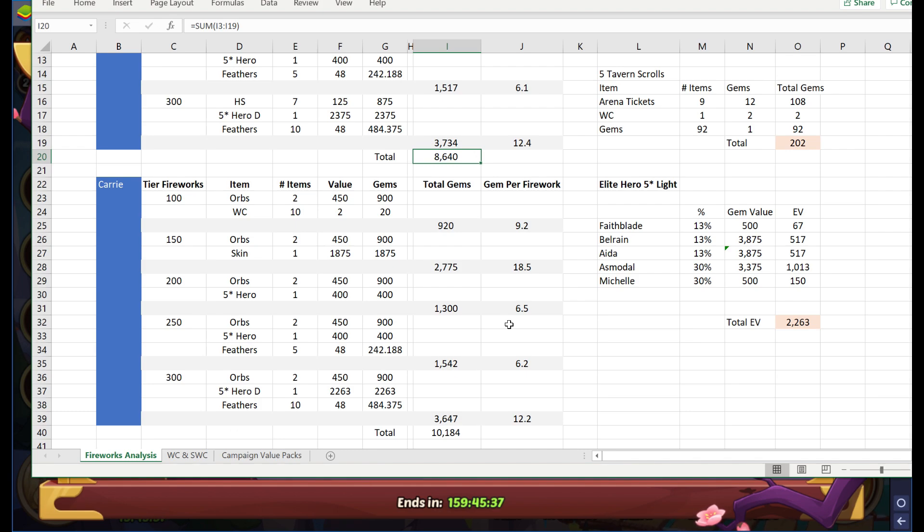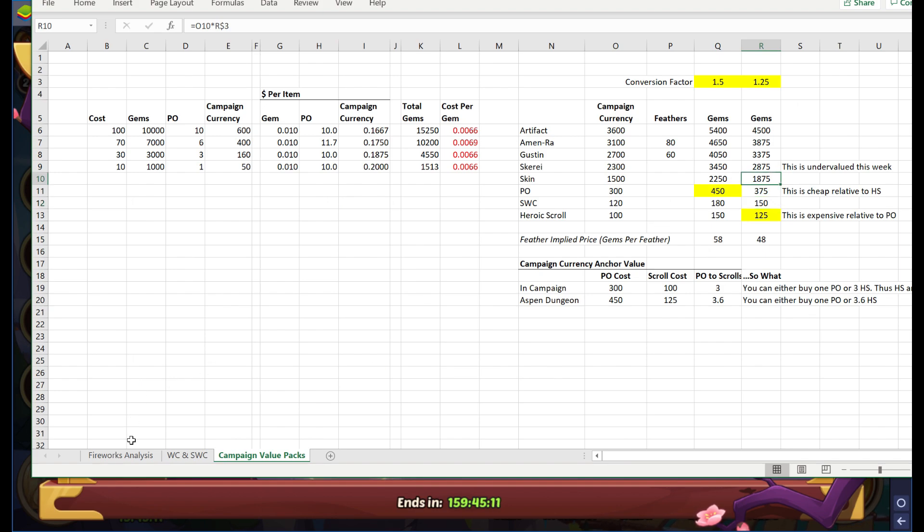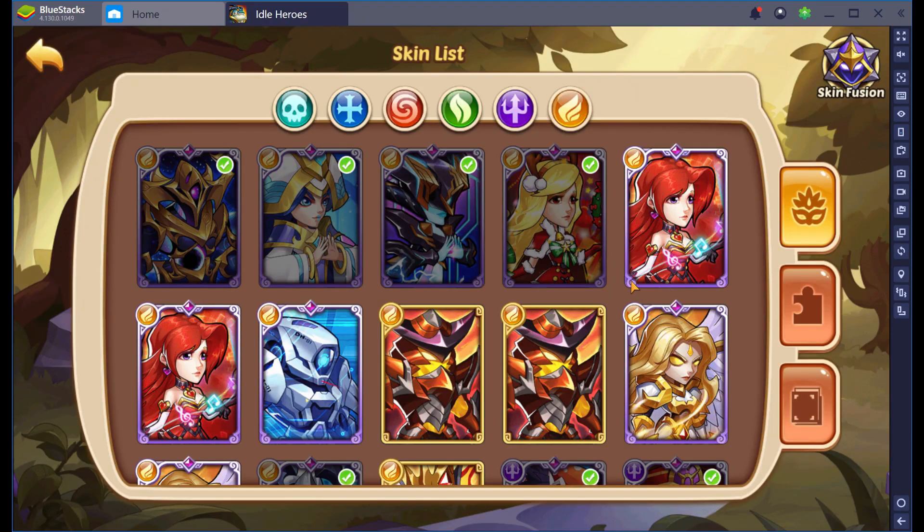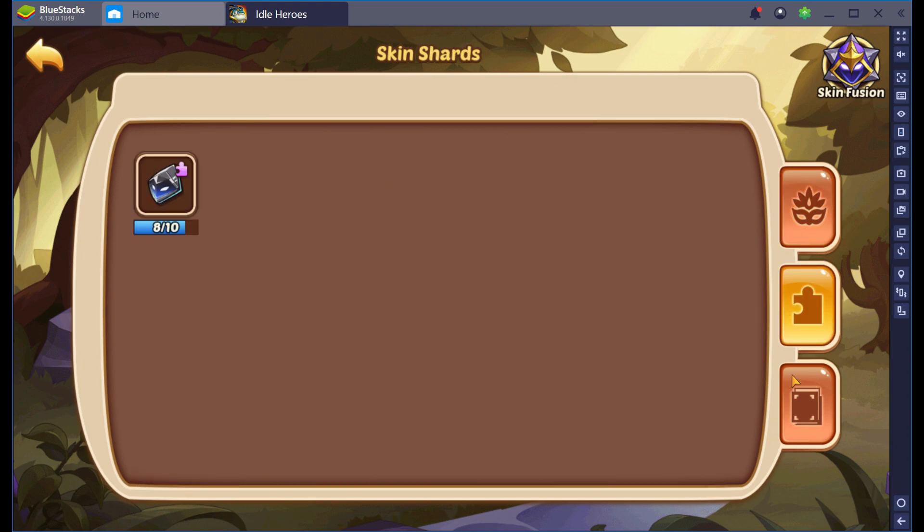We similarly did a value analysis for Carrie. What you get from her is 10,184 gems worth of goodies. The reason why it's higher compared with penny is because in the second tier — this 150 tier of goodies — you get skins. According to the math, a skin is worth 1,875 gems. I really like skin, I'll gladly pay for it. I'm a dirty skin collector. In fact, why don't we admire my skin collection? I actually have all the skins from the basic skins, the freebie skins that you can get.